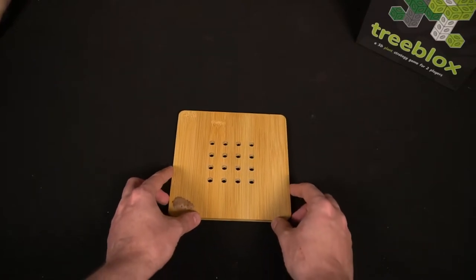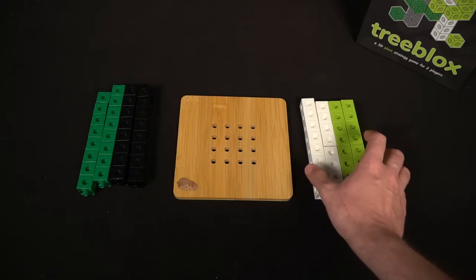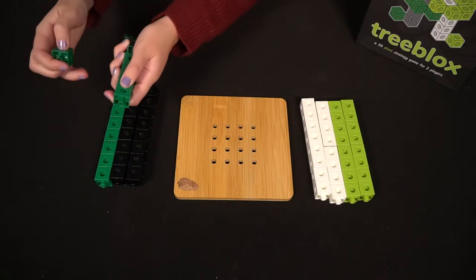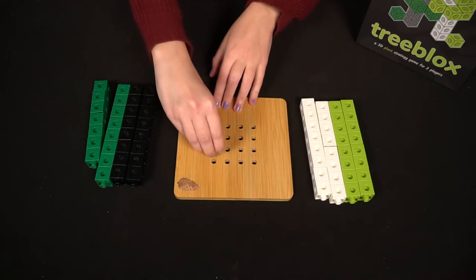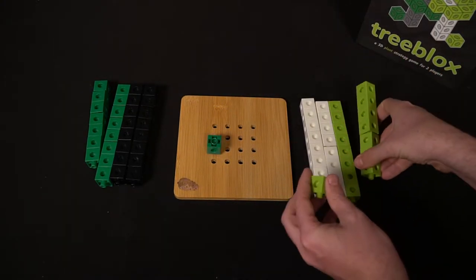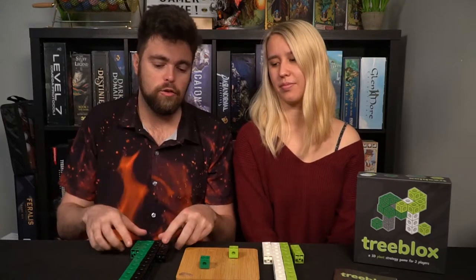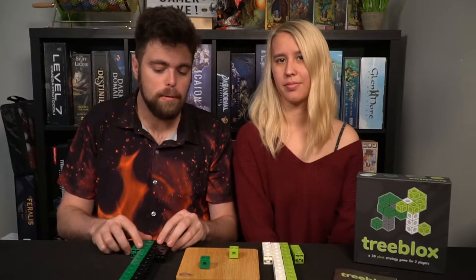To start, set the board down and separate the light and dark colors. The person with the dark tree starts first — they place a leaf, then the light tree places a leaf. After that, setup is basically complete. Make sure players have their own separate blocks and begin with the dark player selecting a leaf or a branch to start the game.